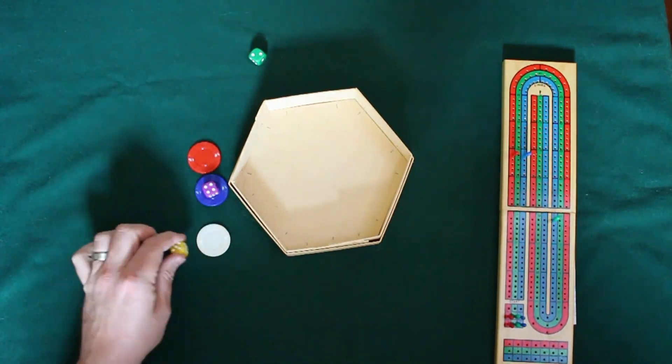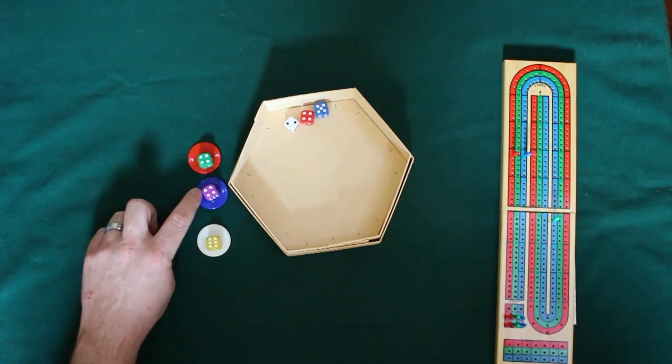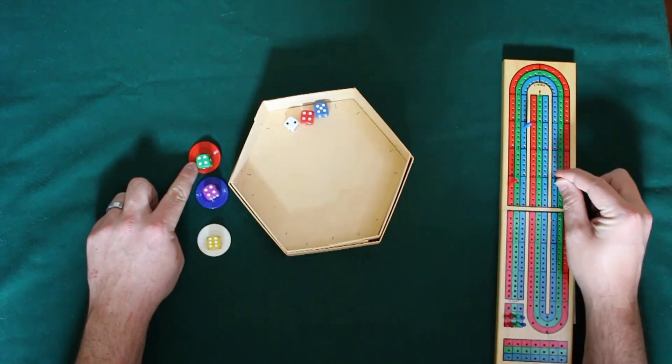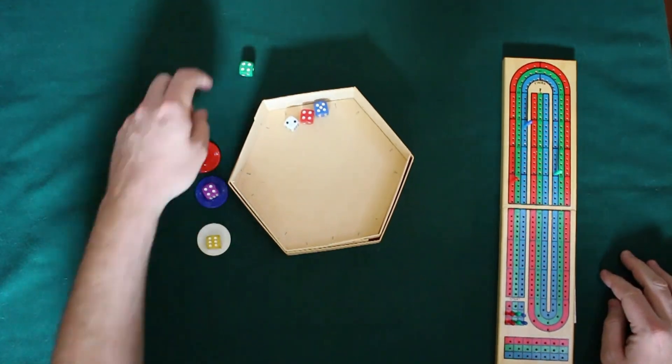So everybody makes their statement and then we roll. We see that blue is the highest roll, but the number was not correct. So we'll give purple five points, yellow loses five points for having both the color and the number wrong, and red loses five points as well.